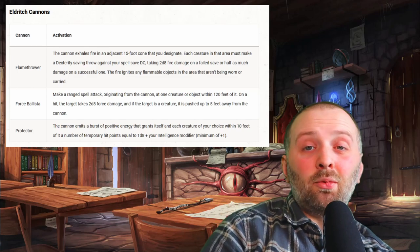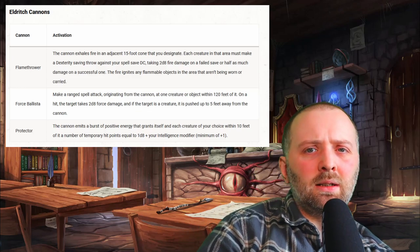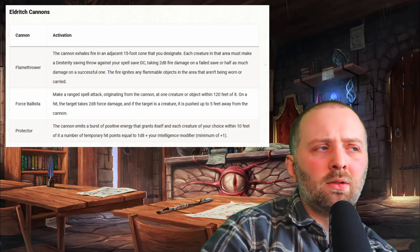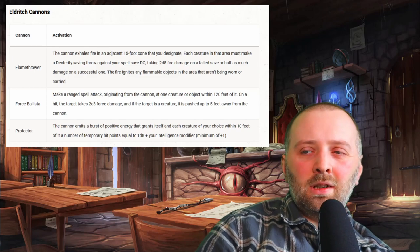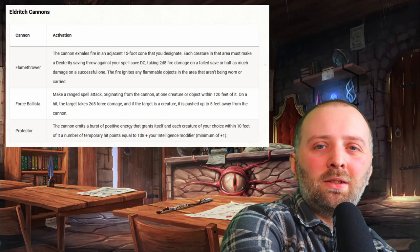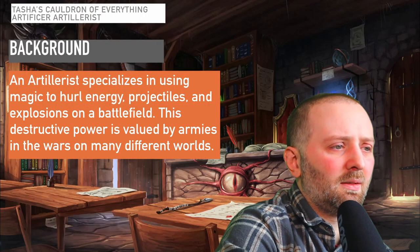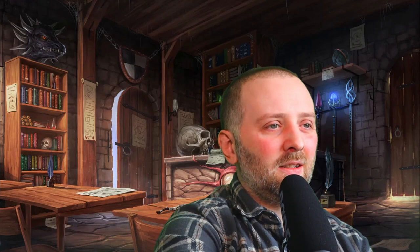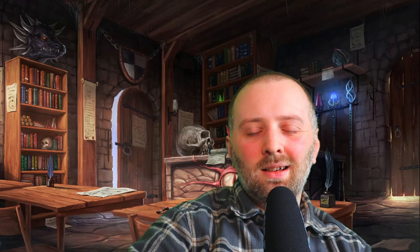Going back to the cannon types: the Protector's temporary hit points don't stack, so you can't have two Protectors competing at the same time. I'd recommend having a Flamethrower and a Protector if you want to get up close and personal, or a Force Ballista for staying further away — you could even run two Force Ballistas. There are different possibilities and synergies, so I'll let you decide. Make sure to leave a comment and let me know if I've missed anything. Thanks for watching — there's a Discord if you want to continue the conversation, and I've got links to other subclass guides in the description. I'll see you next time, bye.